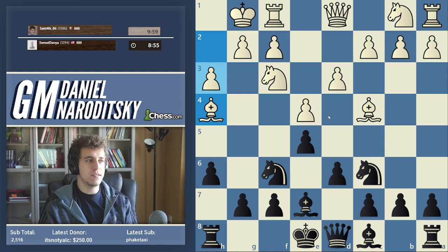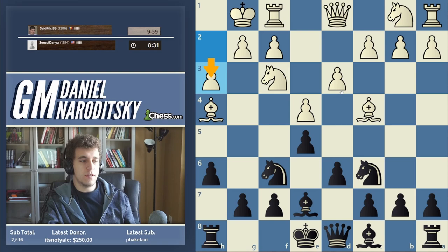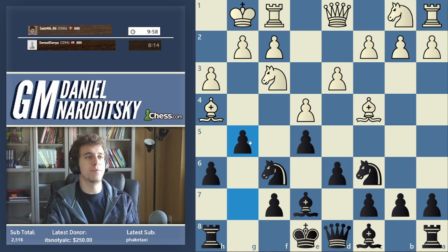But h3, believe it or not, is a pretty serious mistake. This gives us an opportunity to transition to an immediate attack. The moment h3 is played and your opponent is castled, you have to think of this as a hook. A hook is a pawn that's advanced on the same side that the king is castled, and that advanced pawn allows you to put your pawn on a certain square and open up the king position. If this g-pawn moves to g4, he's basically going to have to take, which allows us to take with the bishop, creating a permanent pin against the knight. And because we're not castled yet — that is one of the great advantages of delaying castling — we can play g5 really without thinking twice because we will be able to castle queen's side if we want to, and we can keep our king in the center.